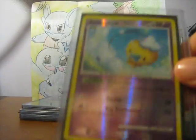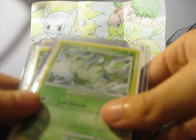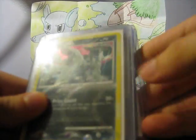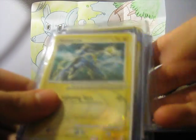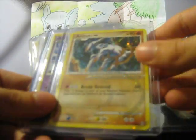I pulled this Drifloon out of Stormfront back before we even started making videos. And then a bunch of Arceuses, which are all for trade because we can't stand them — no offense to Arceus lovers. Grass Arceus, Dark Arceus, Electric Arceus, Flaming Arceus, Ground Arceus, and two Psychic Arceuses.